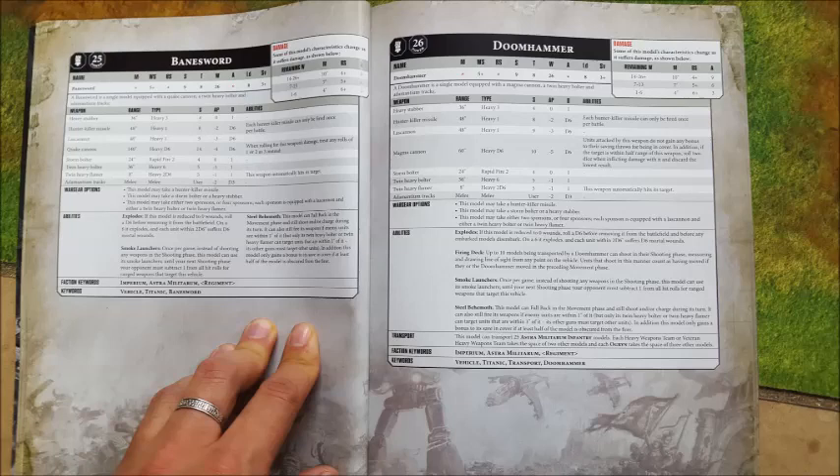You are missing out on a Demolisher cannon and an autocannon. But when you think about it, it's 70 points cheaper while only missing out on 55 points worth of equipment. The Banehammer comes across as a budget Baneblade, and I honestly think it's a very viable unit. Especially considering you can pile special weapons in the back — imagine taking this and putting 10 plasma guns in it. You're already going to be taking those plasma guns. It would really supplement its firepower.